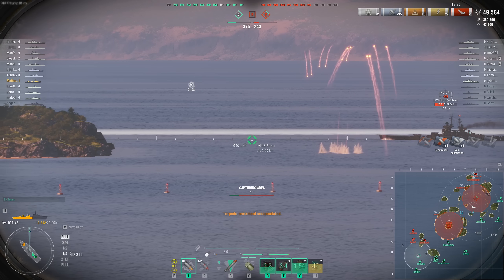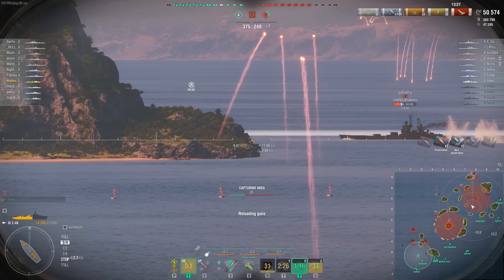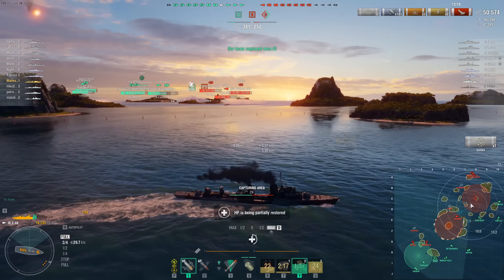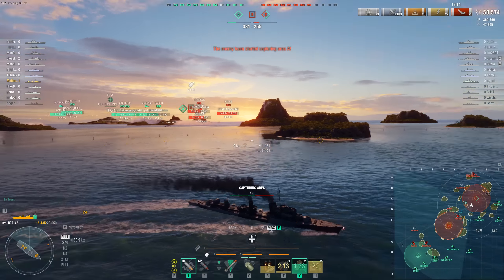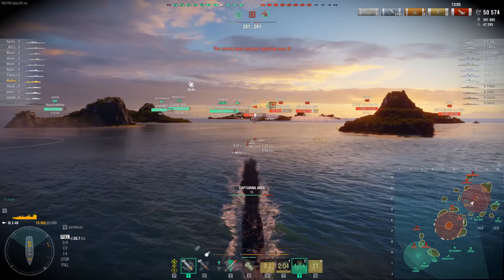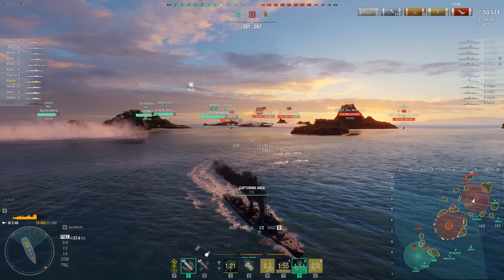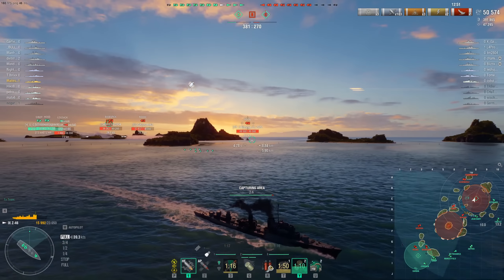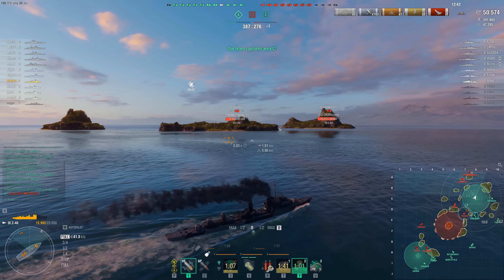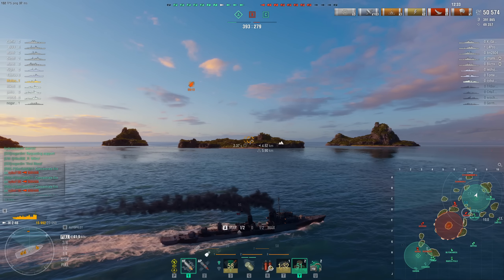So here we have a Scharnhorst. Scharnhorst has quite good armor — a lot of it, probably because it's German. Its gun power isn't spectacular — 283mm guns — and the bigger issue is accuracy. But it gets the trade-off of really good armor. I could shoot the Mahan, but there's a Roon over there too and I don't want to get lit up. We can keep the Mahan spotted for our team. I could open up on the Roon, but with a Jean Bart nearby and a Scharnhorst coming around the corner, I don't want to poke the beast.